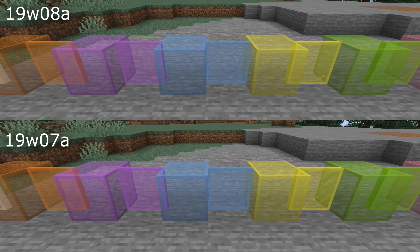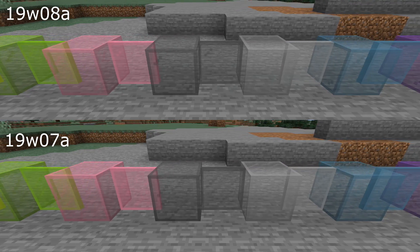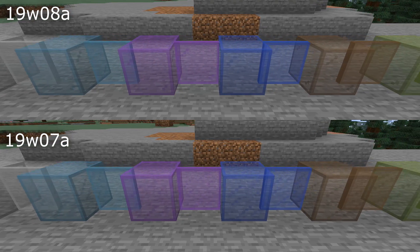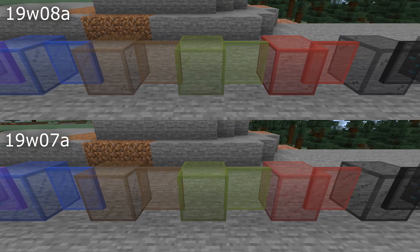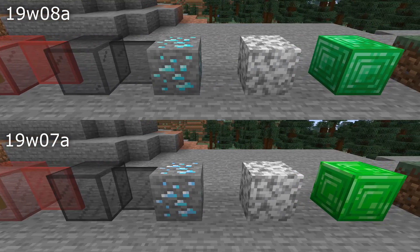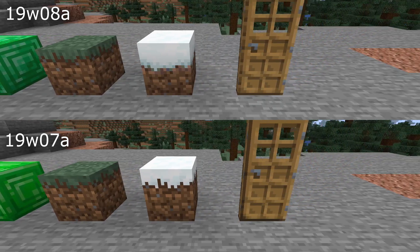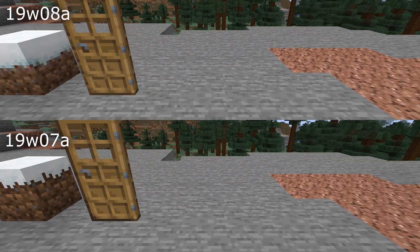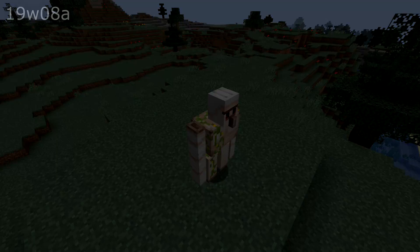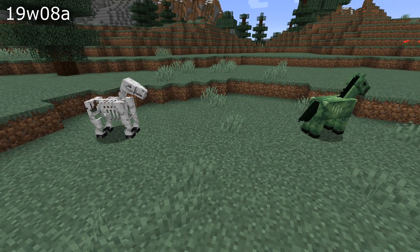The bad omen icon was bugged out in the programmer art resource pack. This version comes with another drop of new textures in the texture update. Block textures updated in this version include all of the different colors of stained glass, diamond ore, diorite, emerald blocks, grass blocks and snowy grass blocks, and oak doors. A couple of mobs have also had their textures updated, including iron golems and skeleton and zombie horses.